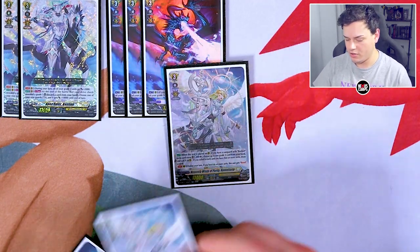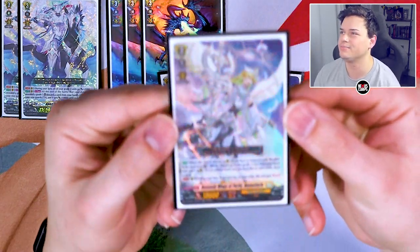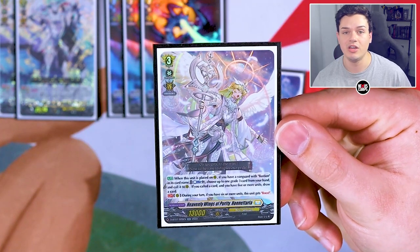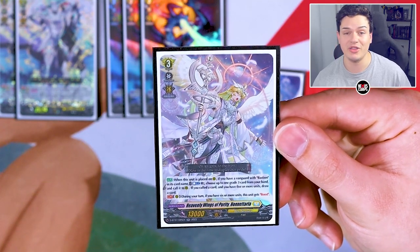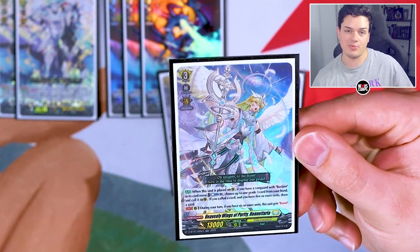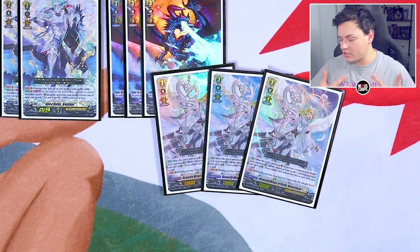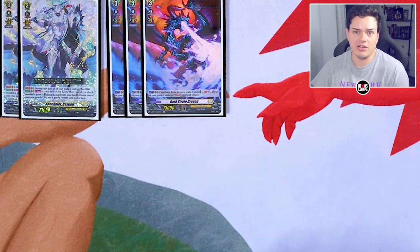I am also running three copies of a new card from DBT-08: Onataria. Onataria's skill is when it's placed, if you have five Grade 3 units on the board and a Vanguard with Bastion in its name, you can Counter Blast one to draw a card and call a unit, or Counter Blast one to call a Grade 3 and draw a card. The second skill is if you have six or more units, this has boost passively — even if you don't go into your Dark Strain turn — which is nice. It helps fill your board going into your Bastion Prime turn and is also a booster if you don't have the soul for Dark Strain.